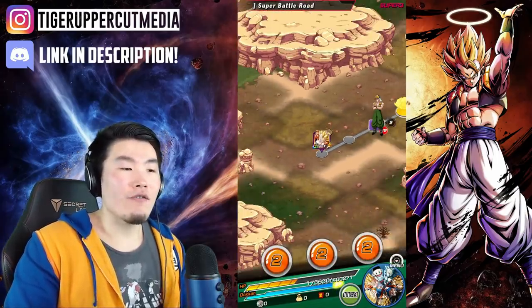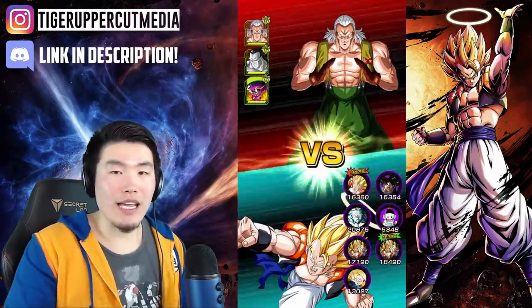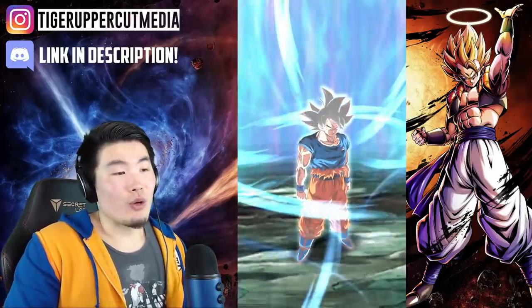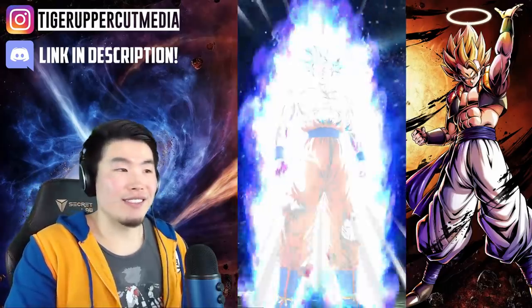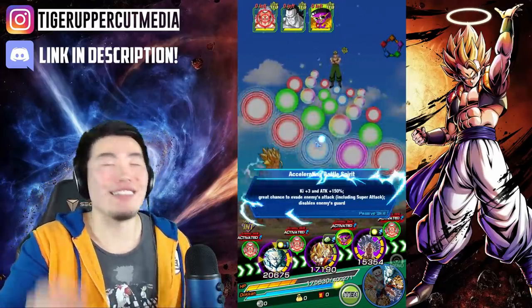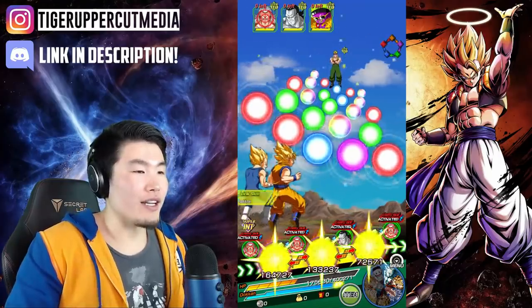I really wish they didn't make the fusion requirements so difficult. If they just did 4 turns, or even no turn restriction — just made it 50% HP or less — these units would be so much more enjoyable to use. At least we have UI Goku who does get his transformation off quite often because he doesn't have a turn restriction. I want to see that LR Vegito more often man — those counters are fire, those counters are beautiful!